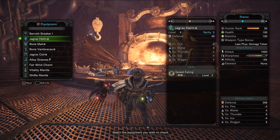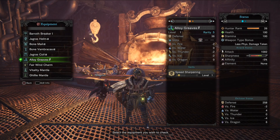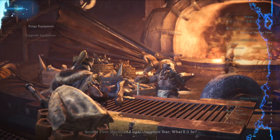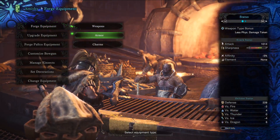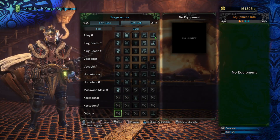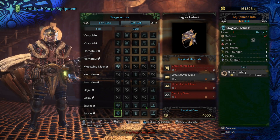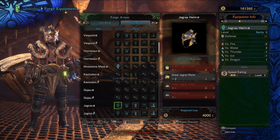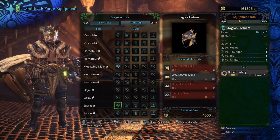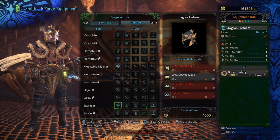So it looks a lot like our low rank set, oddly enough. Start with a Jagras Helm Alpha, Bone Mail Alpha, Bone Vambraces Alpha, Jagras Coil Alpha, and Alloy Greaves Beta. We're gonna go through and talk about what these skills give us. The difference in alpha and beta is simply that beta has a slot and alpha doesn't. When you're starting high rank you've only really got one decoration, so you don't really need bonus slots yet.